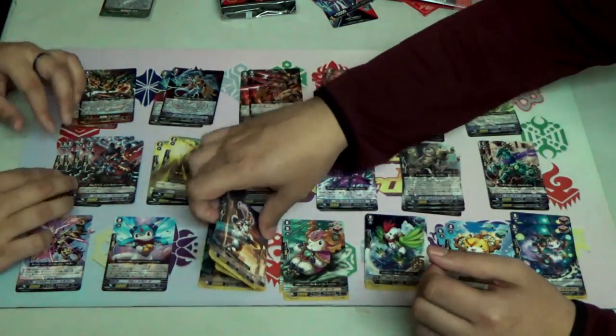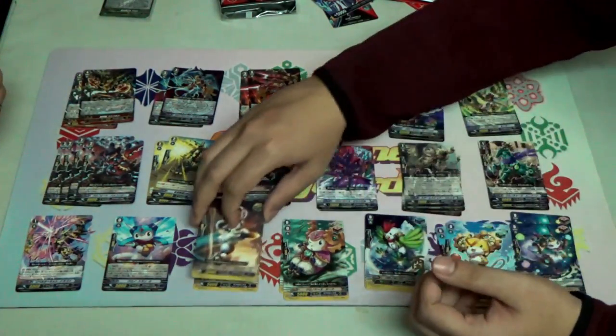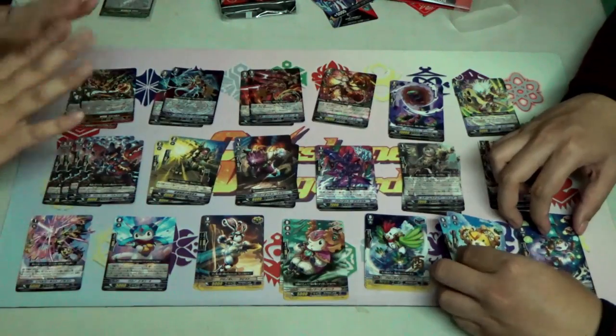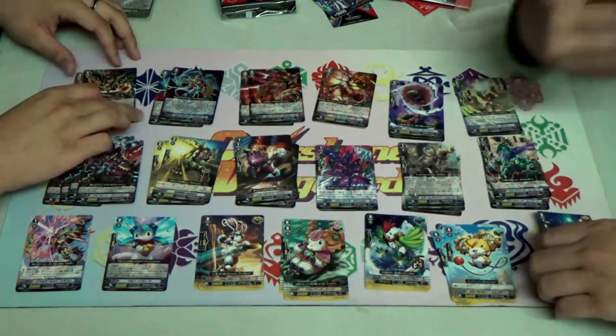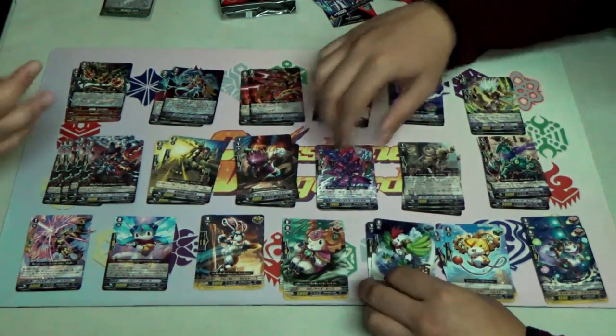As mentioned in the announcement for this trial deck, this deck contains all 12 Zodiac Time Beasts. Without further ado, let's get straight into the cards. We'll start with the triggers first, because the triggers have no skills, so we'll just clear through them as fast as we can.